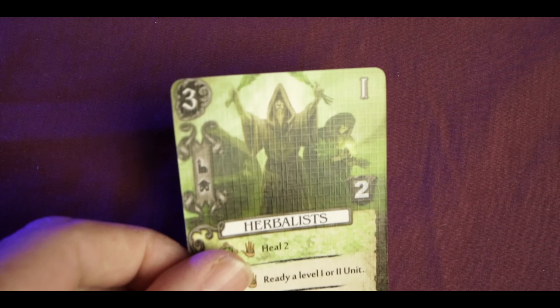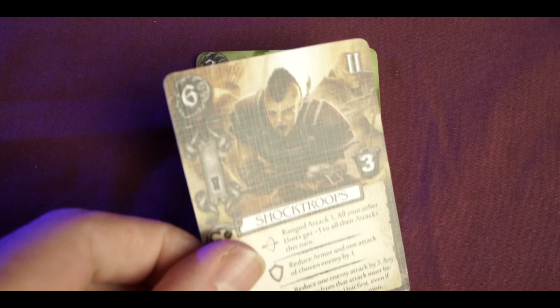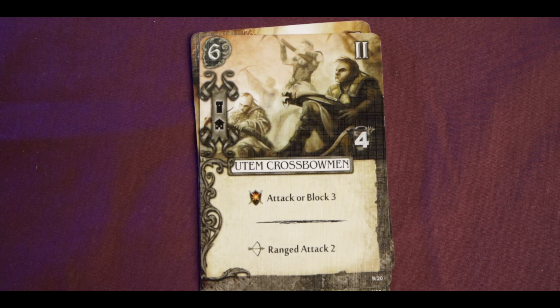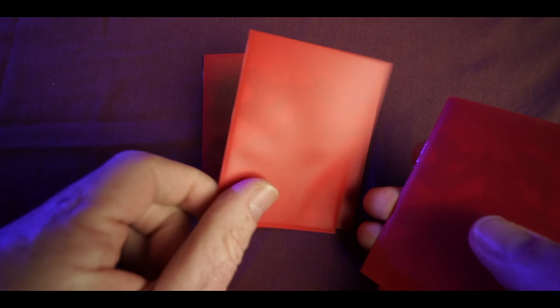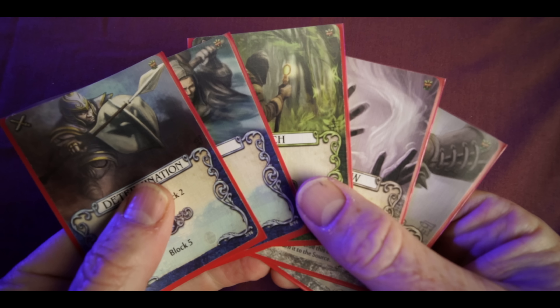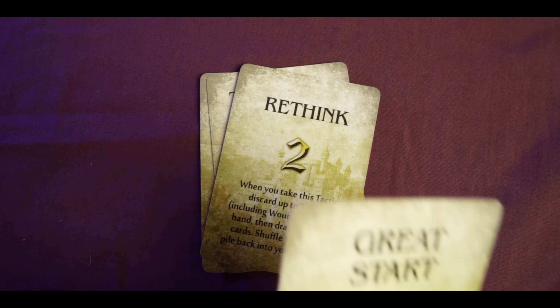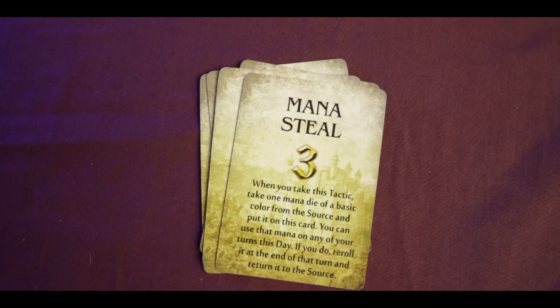Next you'll refresh the unit offer. As you play through this game you'll be able to hire different types of units to aid you in your quest to sack the city or do over a couple of mage towers. The unit offer is where you buy these units and it gets refreshed every round. You do the same with the actions and spell offer, then shuffle all the cards in your deck and draw a new hand. You then choose a tactic card, which gives you an ability for that round and determines turn order.